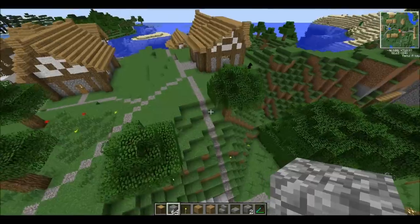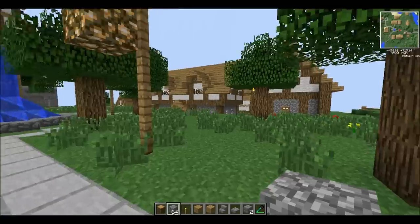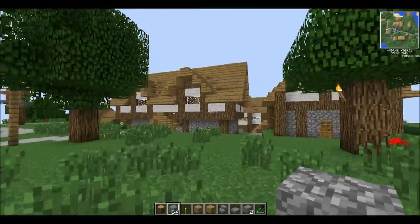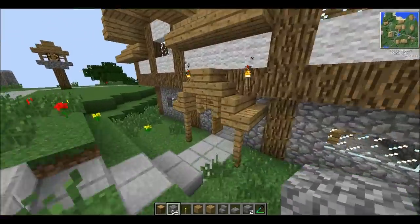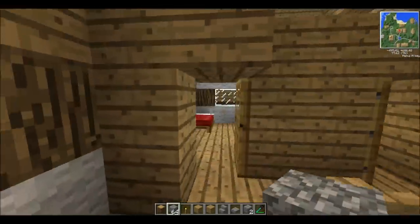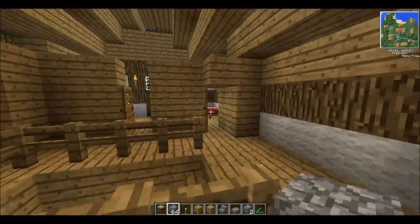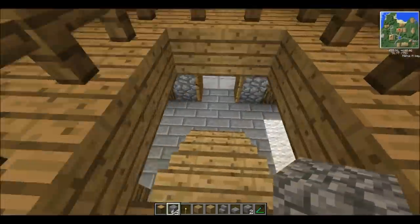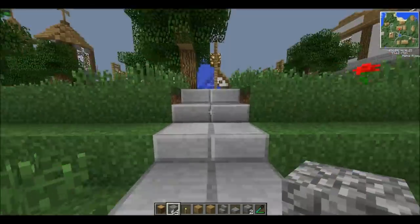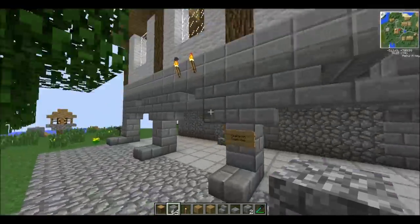And then you come up here and you're in the town square. That's a little hotel thing I made — I'll show you the inside. Most of these houses aren't really furnished, but this one is. There are lots of rooms in here, four on the top. There's nothing really in them, but I don't really need anything. And here's like the town hall, if you want to call it that.